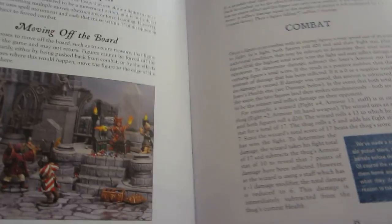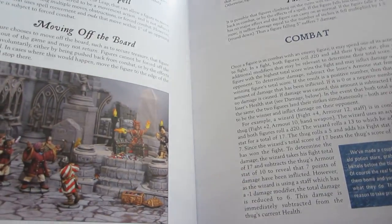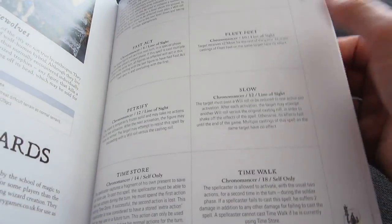It's a full-color rulebook, nice quality. It has about 120 pages, plus some stuff you can photocopy in the back.